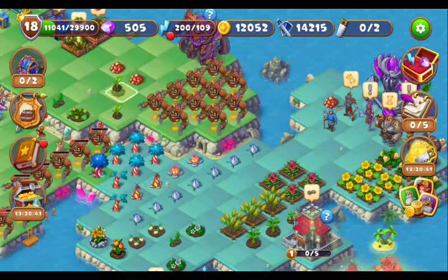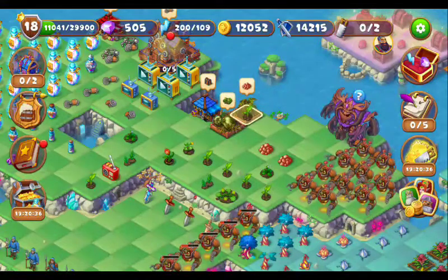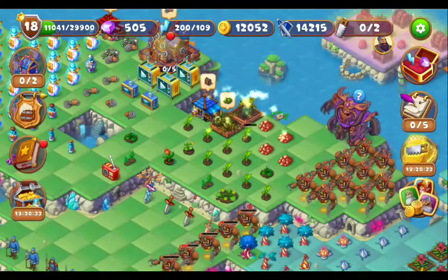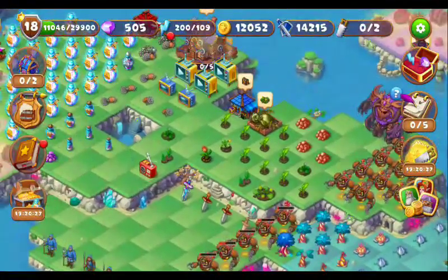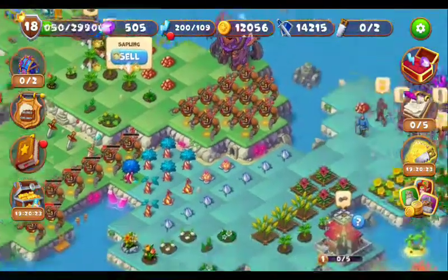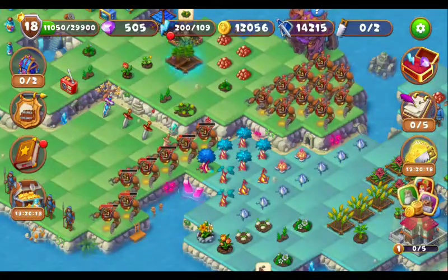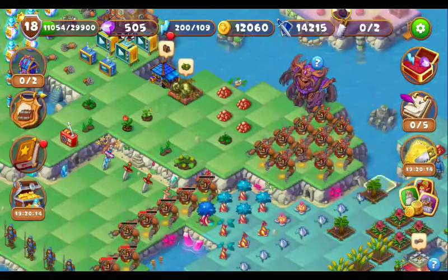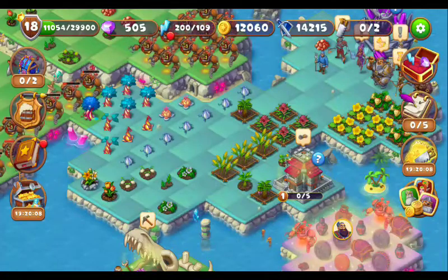These are the banana sprouts. We can just merge them — that's it. Now these are the banana sprouts, merge them. These are the banana sapling — here are two of them, merge them. We got two banana blooming trees, let's keep them aside.